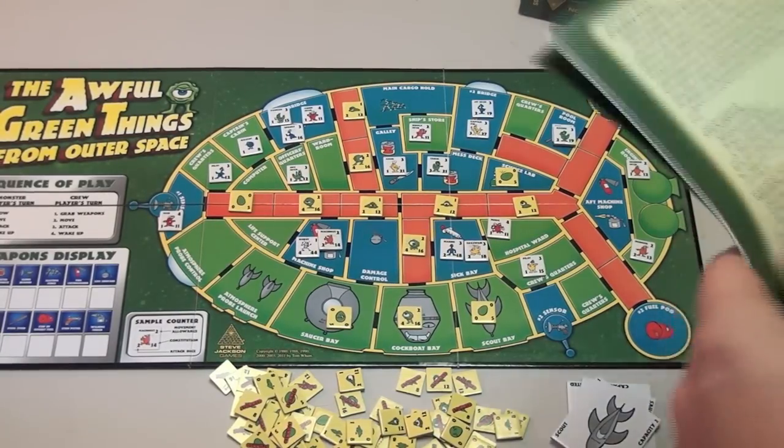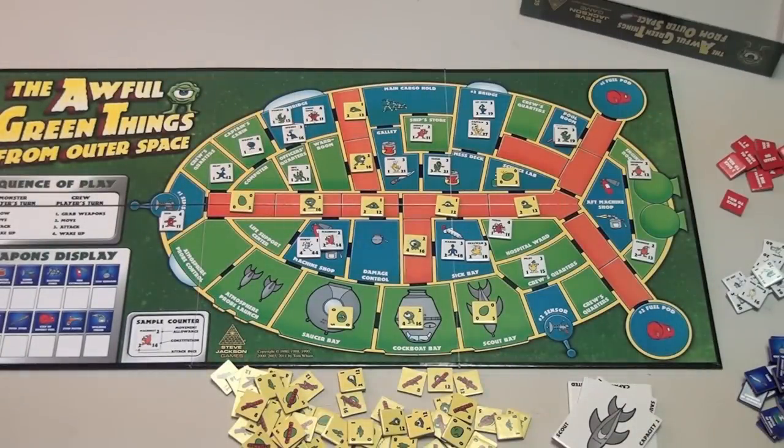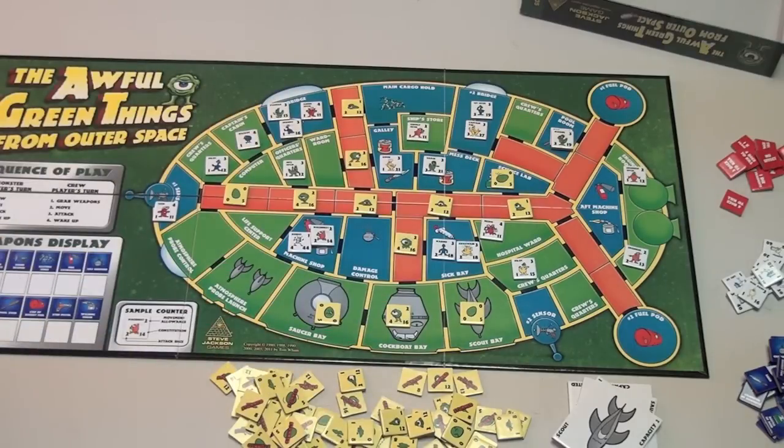I really like how this whole thing has this campy feel to it — from the title, the rule book has comics in the front of it. The rule book looks awfully complicated, but the game itself is not. It almost has the feel of a war game in a sense, but it's really light. Don't let this look like a complicated mess.